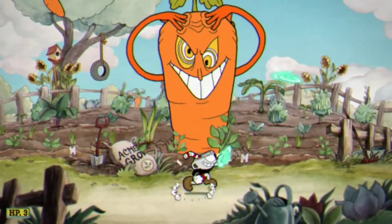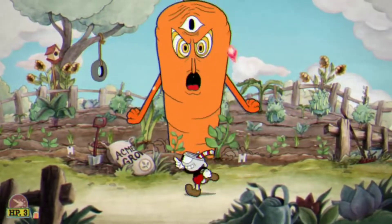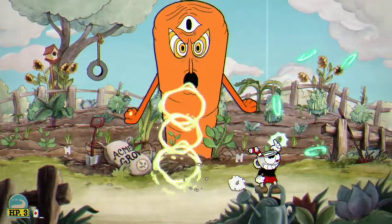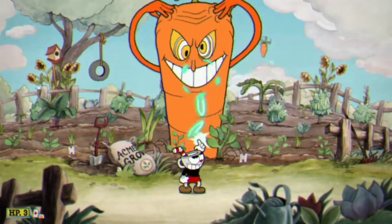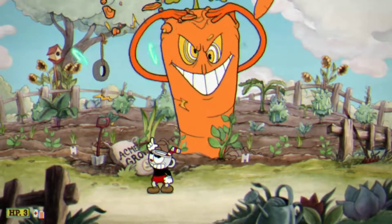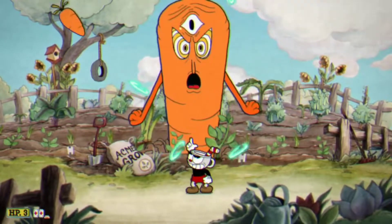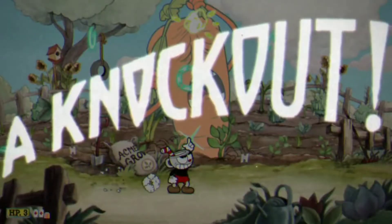I suggest you use your Super right here. And now you're going to kill all the mini carrots that are coming. That would be a bit harder for beginners to do. So you just want to use your Roundabout to shoot at him. And when the Carrot phase comes, you could switch to your Chaser or Crackshot to shoot all those and also shoot him at the same time.